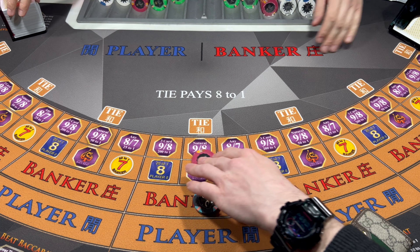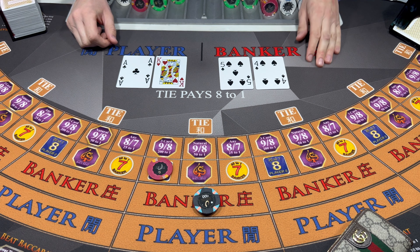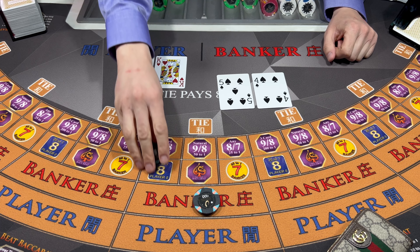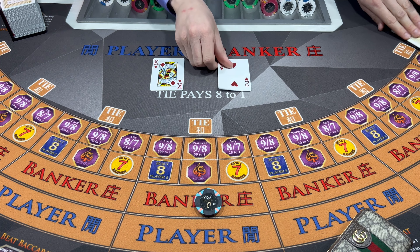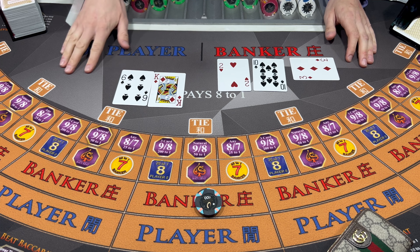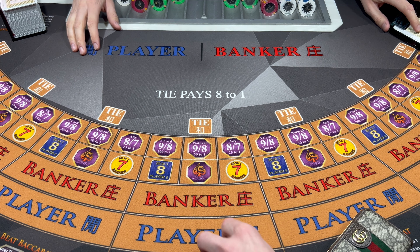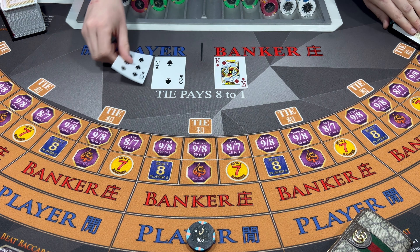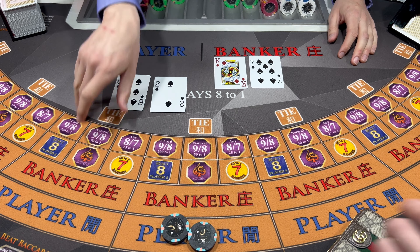Two hundred up on the bank here, we're going to cover this panda - lucky panda. Nine - Banker wins. Nine. No panda, but we still get the bank. Six - Player wins. Let's go 200 up here on the player. Yes - Eight - Player wins. Eight over seven - it would have been 25 to one if I hit that guy.